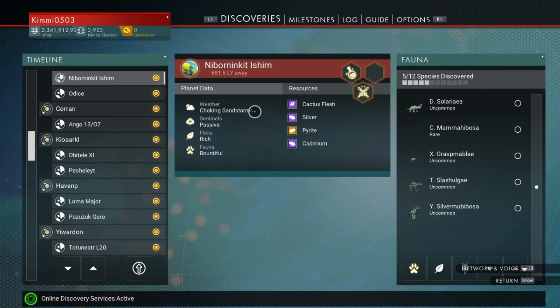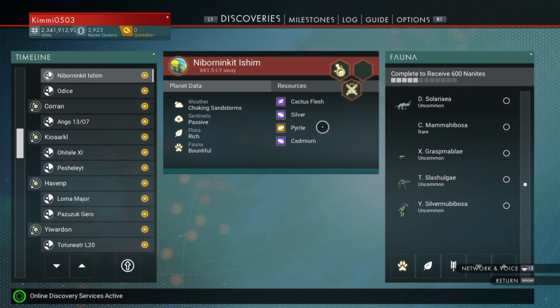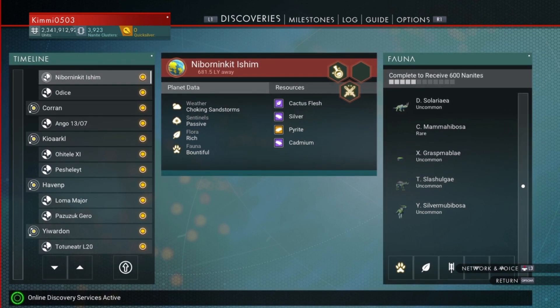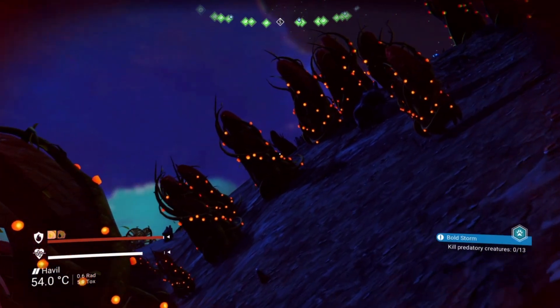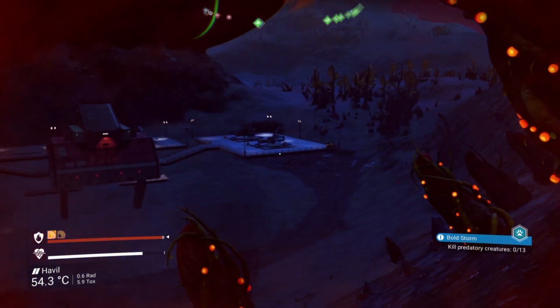For cactus flesh you've got sandy sandstorm conditions and pyrite, which is the indigenous mineral to that planet. So if you are looking for Solanium and you find pyrite, you're on the wrong planet. You need to go to a different planet - come to one with phosphorus.